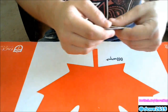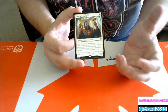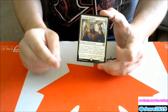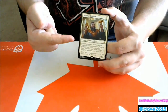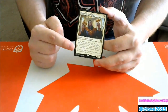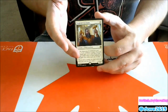Toolcraft Exemplar — one white mana, 1/1 Dwarf Artificer. At the beginning of combat on your turn, if you control an artifact, it gets +2/+1 — good numbers for a one-drop. If you control three or more artifacts it also gains first strike. Important note from the pre-release: this only triggers at the beginning of combat on your turn. On your opponent's turn this is just a vanilla 1/1. People were holding it back to block thinking it was a 3/2 first striker — nope, it's a 1/1 on defense. Really watch that distinction.